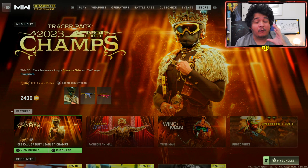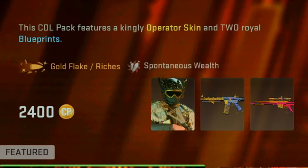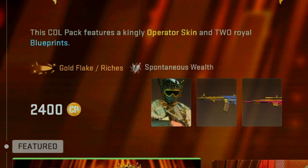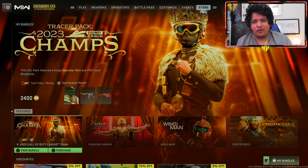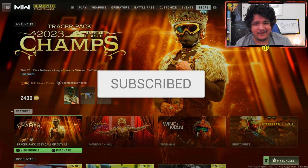As you guys can see, you get a really crazy operator skin that has a crown on it. You basically become the king, I guess you could say. It comes with tracers for the M4 and tracers for the MCPR, which we've already seen before, including gold tracers and spontaneous wealth. So it looks like it's just another gold pack. I feel like they're spamming too much gold lately, but regardless, I'm going to check out these tracers, check out the dismemberment, see how the operator skin looks like in-game. Make sure you guys drop a like on the video, subscribe, and turn on those post notifications.